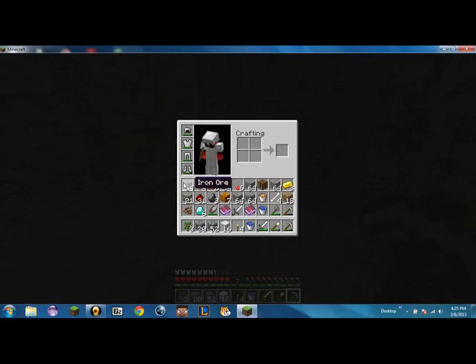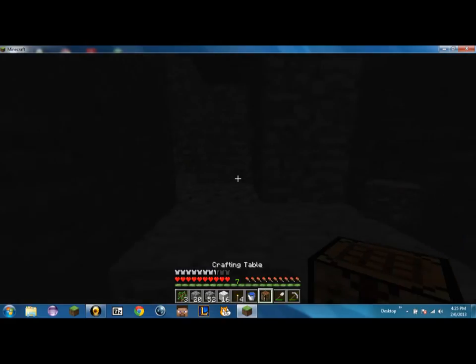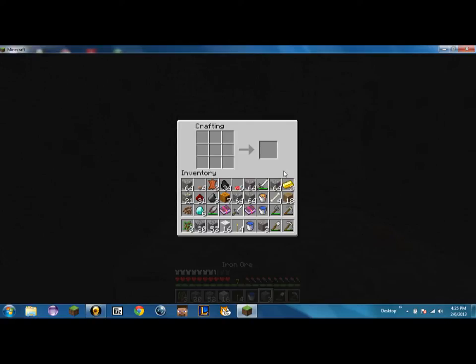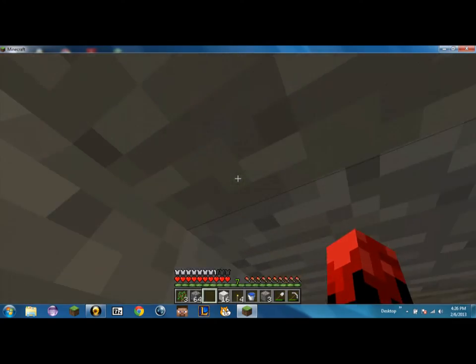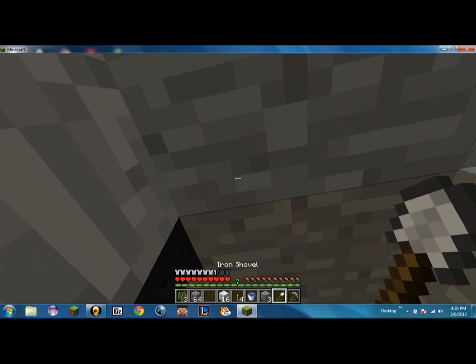We have five stacks of 64 iron ore. This is where we are getting completely desperate. I did throw out my furnace to save room. I'm actually going to smelt a whole bunch of this. It's going to take me forty coal to smelt all of this iron ore, so I'm actually going to go mine for some coal.